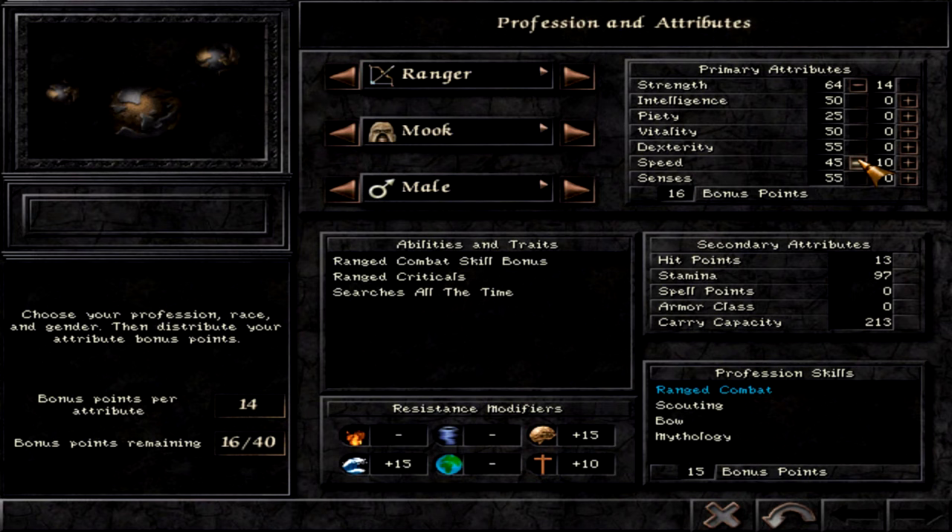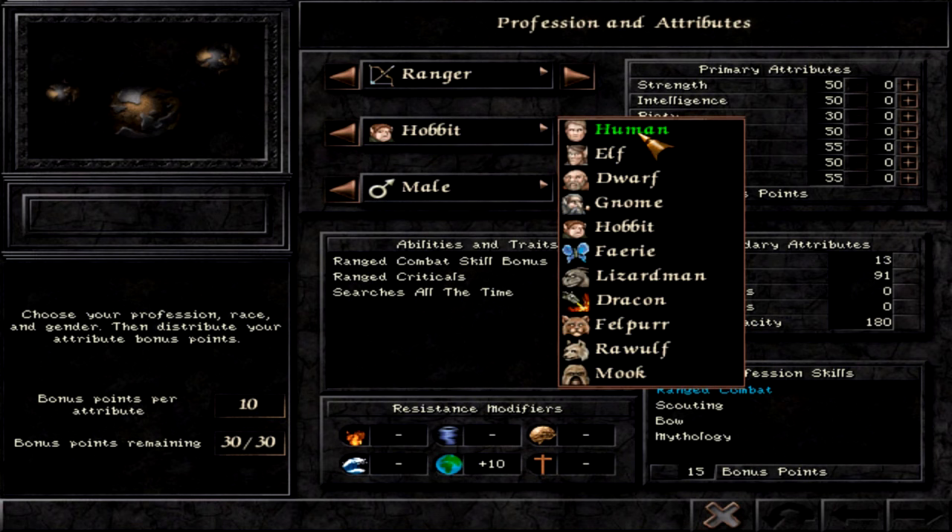Apart from the great Mook — who also has good resistance modifiers — you can go for a Hobbit. The Hobbit has 30 bonus points, is much quicker with 15 more speed than the Mook, and makes a really good ranger. However, he cannot use oversized weapons like the giant sword a Mook would use, and he has lower resistances — particularly divine and mental resistance, which are the most dangerous spell types.